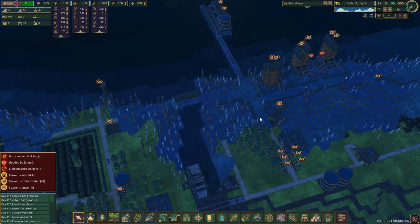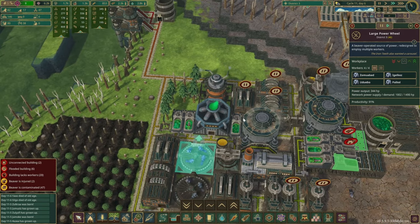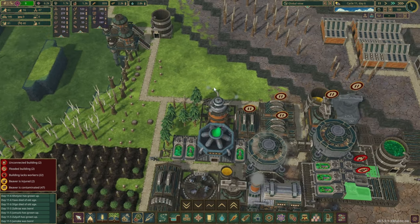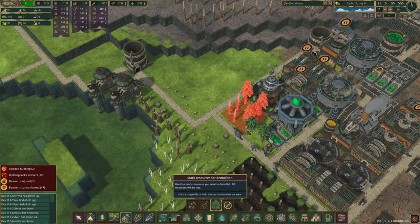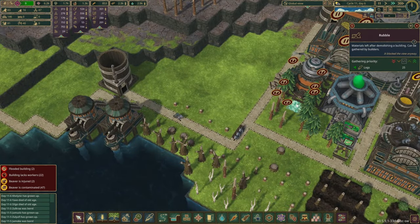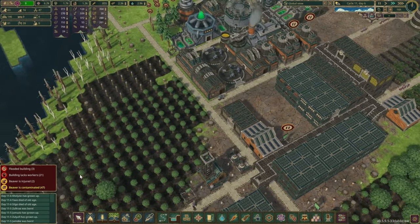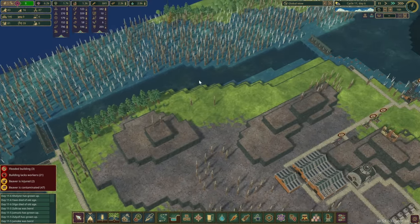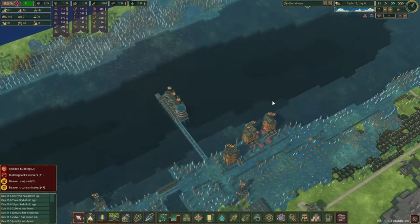All those trees do need to be replaced, and fortunately it seems pretty easy nowadays. How are we looking power wise right now? We're consuming way more than we are producing. The only option is to do another engine right about here. We're not deleting your army — no we are not. Still 40 jobs though. 47 beavers contaminated — how do they keep getting contaminated? I thought this bad water was gone already. Yes, everything looks pretty clean to me. Somehow they're just not healing quick enough.